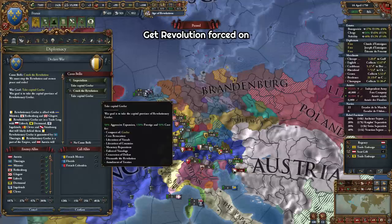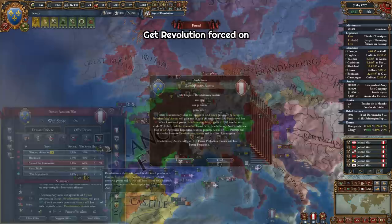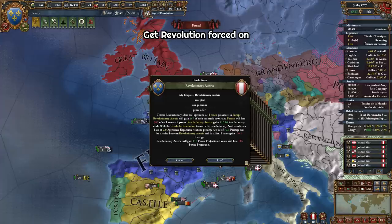The second way to become a revolutionary republic is to go to war against someone who is already revolutionary using the Crush the Revolution CB, then offer tribute to spread the revolution to you. This strategy is easier if you can find a minor nearby who has embraced the revolutionary ideas. However, you will lose some prestige and some monarch points, and the other nation will get all that prestige and monarch points.